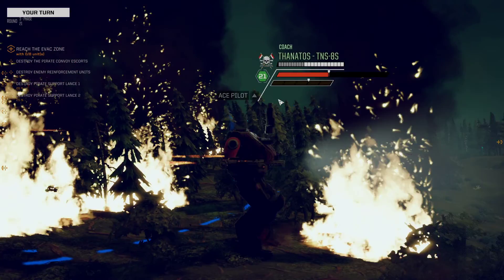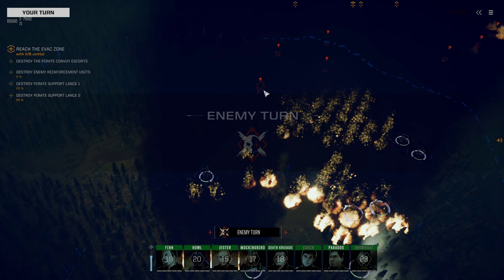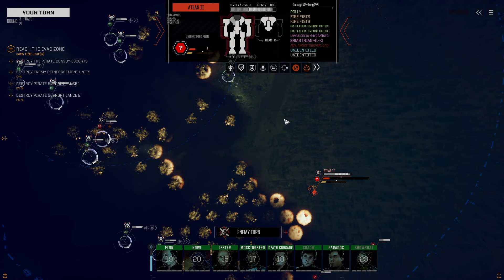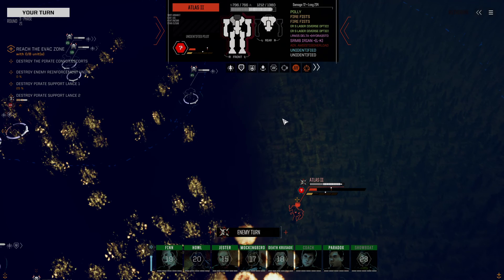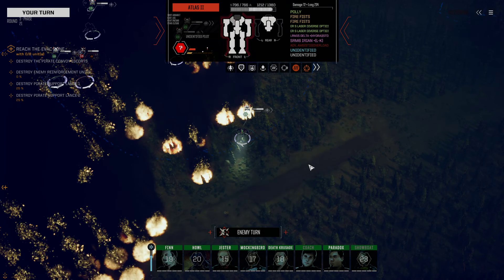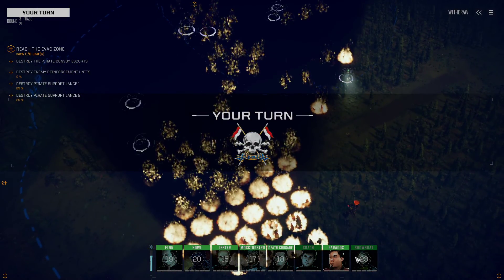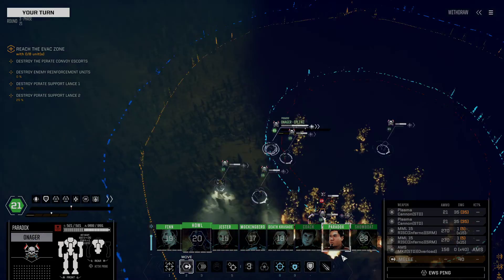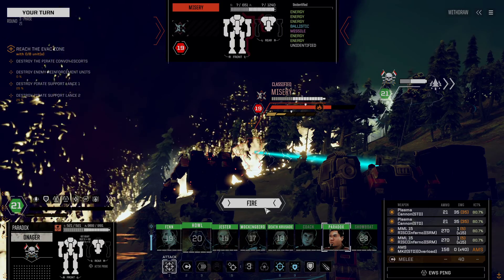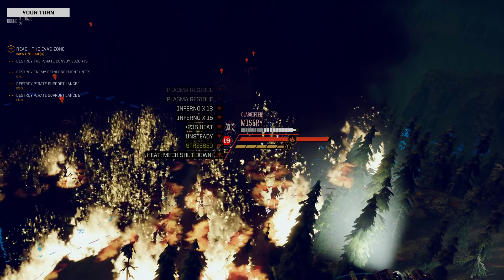Why would I invest so much firepower into him? He's an Atlas — that's the long and the short of it. He's going to wade into the battle and beat like a club. Like that Poly on his shoulder — it's a raven, which is basically a large pulse laser. His AMS is at least down, so we've managed to overcome that. Fire fists and a vibro sword in his hand — he's also got a giant boom cannon in his shoulder. So he's not really something you want to mess with too much.